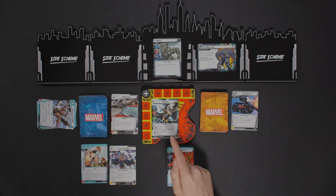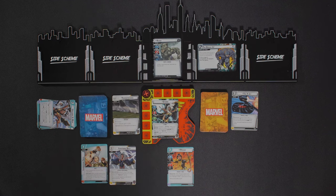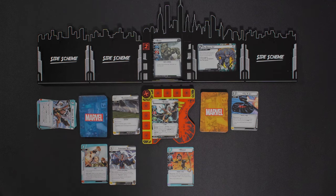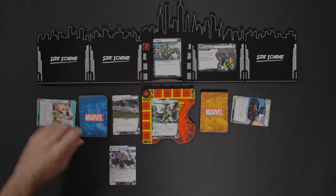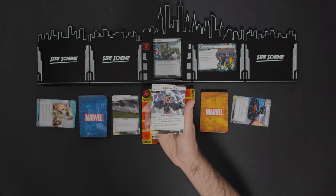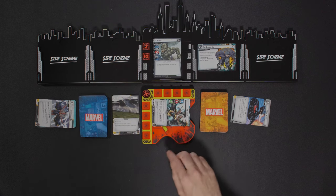I'm flipping to hero. Now I'll use my ability and swap to Thunderstorm, and then I get to resolve the special ability — dealing two damage to an enemy, which is Rhino. Now I'll exhaust the X-Jet and discard Leadership Skill and Mirage for three resources. I can now play Lightning Bolt for eight damage, and I can also resolve Thunderstorm's special ability — so that's really ten damage total. Finally, I exhaust Storm's hero-side attack for two more.